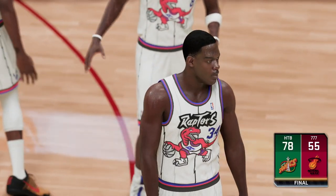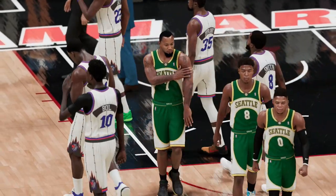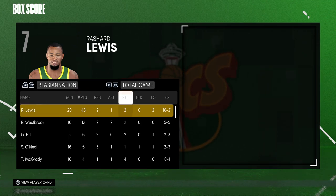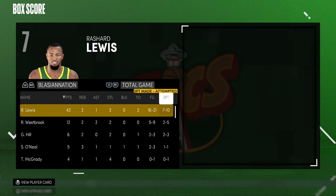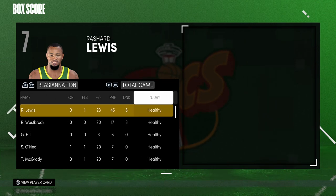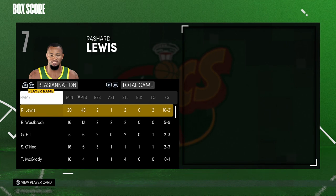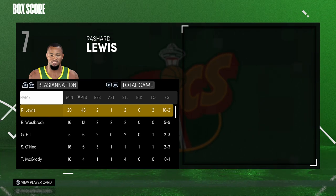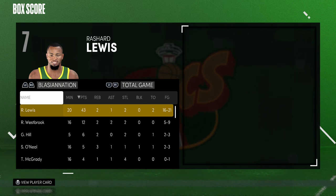Let's check out the box score. Richard Lewis: in 20 minutes — 43 points, two rebounds, one assist, two steals, 16-for-21 from the field, 7-for-10 from three, and perfect from the free throw line. He also had eight dunks this game. He shot a lot better than I thought, but you guys know my saying — just because I go off with a card doesn't mean it's godly. That is the case here with Richard Lewis.